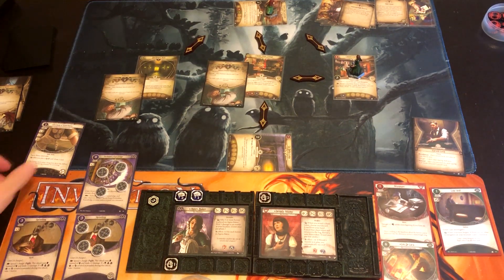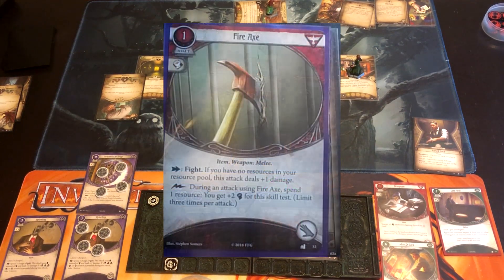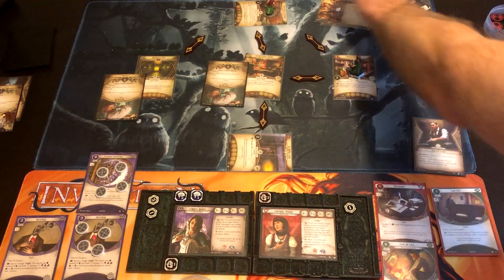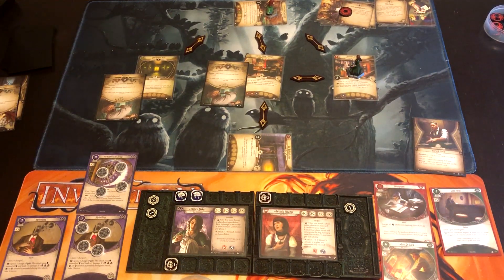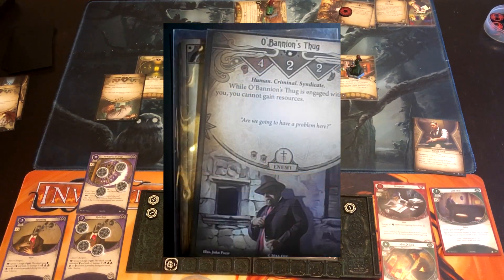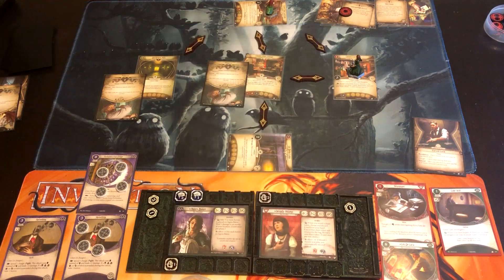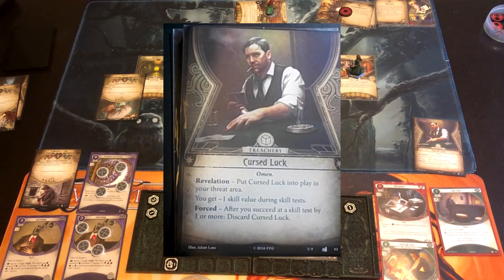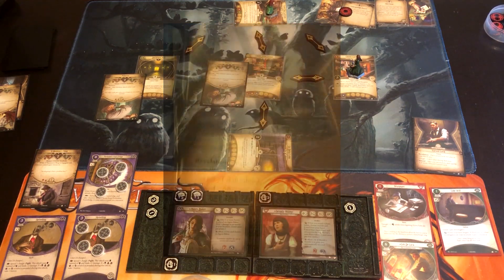Upkeep: Agnes draws the Fire Axe, which could let her do odd amounts of damage here and there. Wendy draws Guts and gets a resource. We are at one of three Doom. Agnes draws from encounters: Banyan's Thug. While engaged with you, you cannot gain resources. I think this guy picked the wrong witch. Wendy gets another Cursed Luck — that's minus two to all her skills now, which is absolutely awful. That means she'd be evading 2 up on the Mobster even with Manual Dexterity.